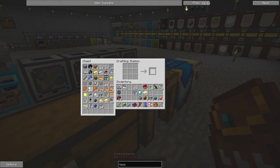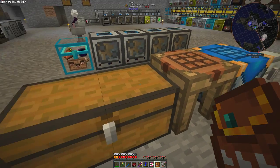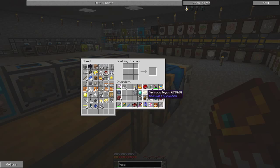The next thing we need to make is the pyrotheum dust. For this we need one coal, one sulfur, one blaze powder, and one redstone. So we need one blaze powder, one redstone, one coal powder which I have, and one sulfur which I've got. So I have all the ingredients here: blaze powder, redstone, sulfur, and coal. So now I have the pyrotheum dust and the enderum blend.